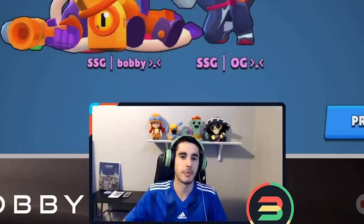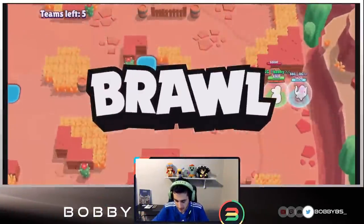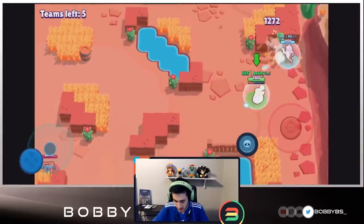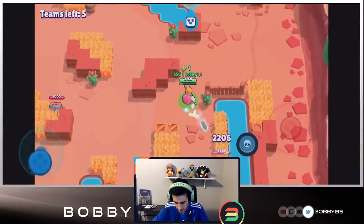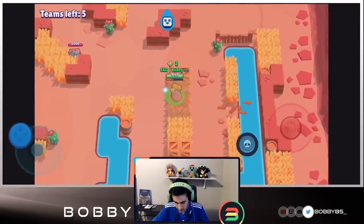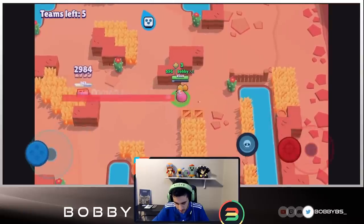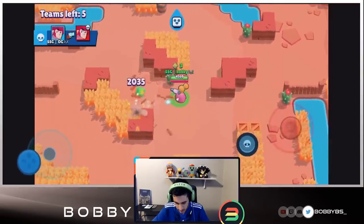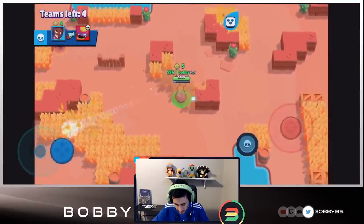Here we go into the next game — there's a box right in front of us, we're going to get this. I decided to change off of the Rico because it just wasn't the strat at all. We're going to get these boxes — looks like we might have four to start off, which is really really good. OG just got a kill so we currently have five power-ups.